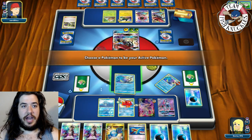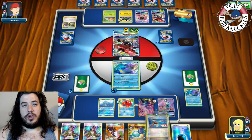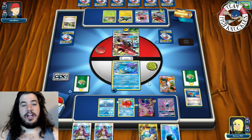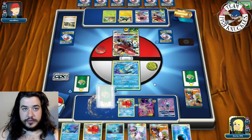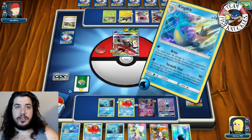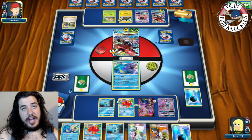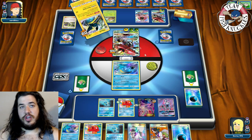We'll put a Water energy on the active Kingdra. Super Rod to shuffle back three energies. We find another Seadra, put it down, and go for another Tornado Shot for 90 and 30 to the Vikabolt. Next turn we can Kingdra plus Water energy for another 30, and the following turn we de-evolve. Opponent uses Strong Charge to put energy on the bench.